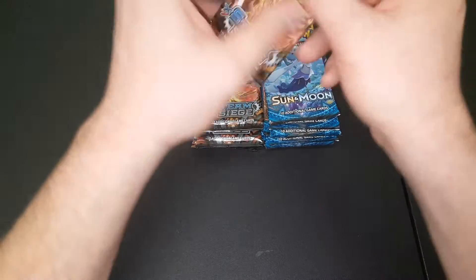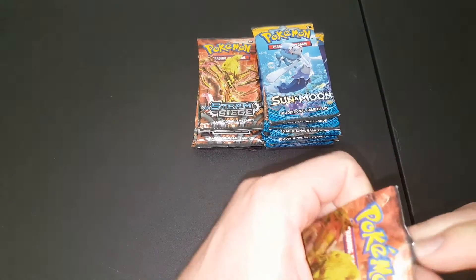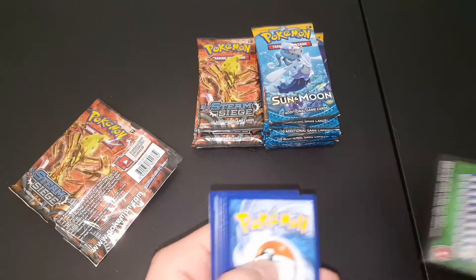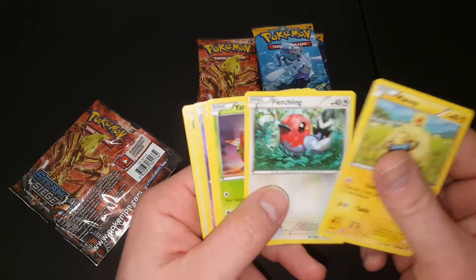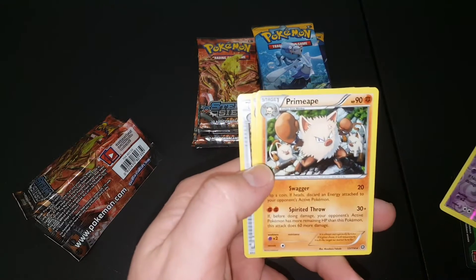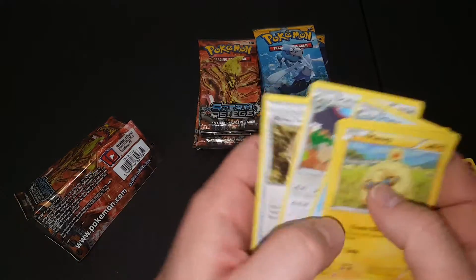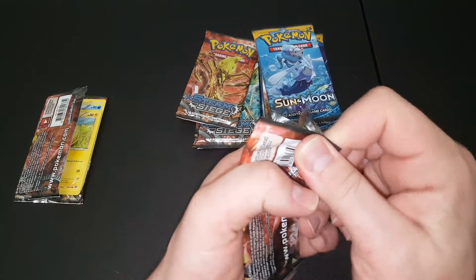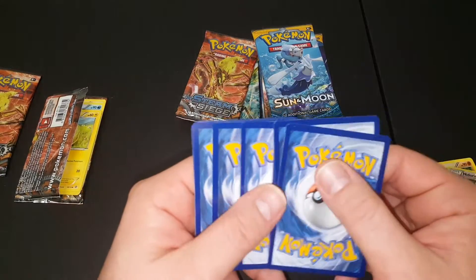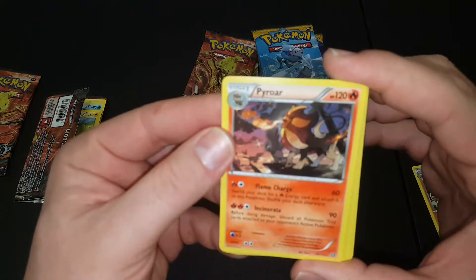If you saw the last video I did, I bought all the Team Up packs from Dollar Tree and they were all obviously weighed because all I got was three crappy reverse hollows. Let's just get right to the rares because that's what everybody cares about. We got a Nuttarino reverse hollow and then a Primeape rare. I'm not going to do the patented 'guess the energy' like Leonhart does because I don't know how to do it.